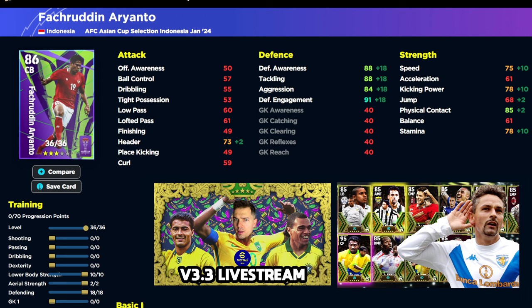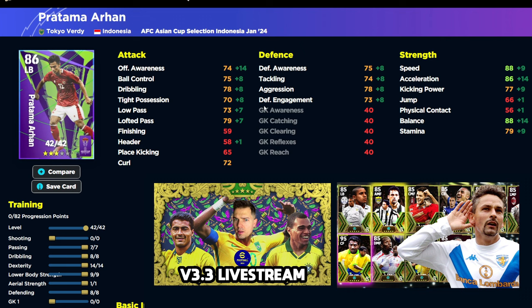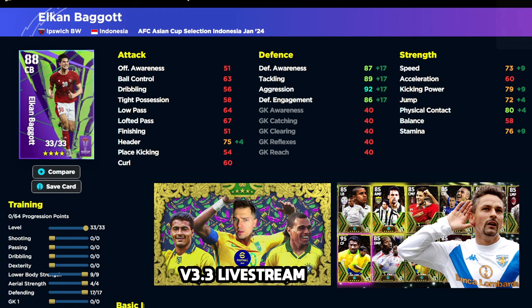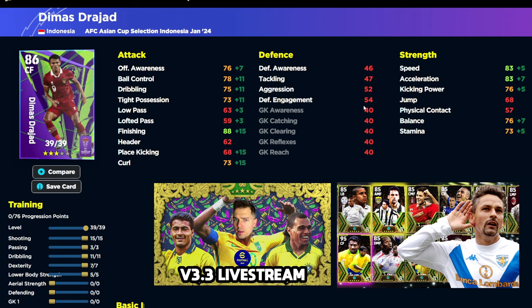Aranto as a CB is quite nice — 75+ speed and decent defensive stats except aggression which doesn't go past 90. Arjan has got a couple of cards over the last few days; he plays with Tokyo Verdi and has a nice card — 88 balance, 88 speed with the boost gets you to 90. Rounding off, you've got Camboya, Fuanga, Bagot, Bahar, and Rajad. Even this last guy has low balance, poor kicking power, poor dribbling and tight possession — the only thing going for him is finishing and acceleration speed.